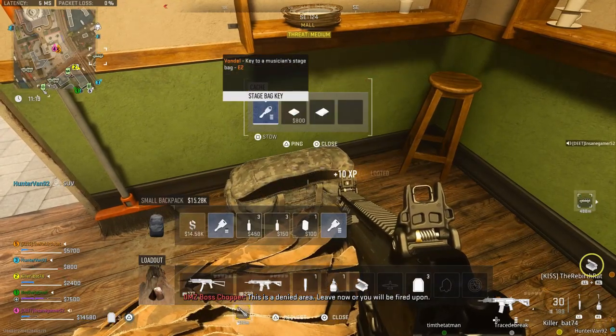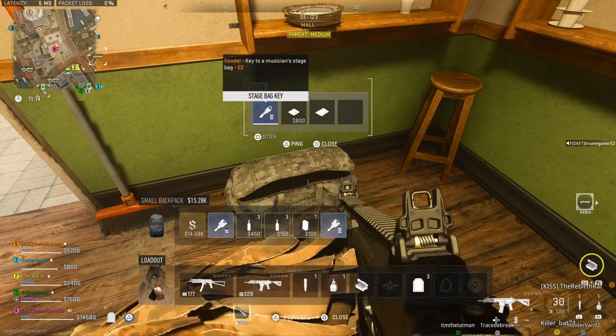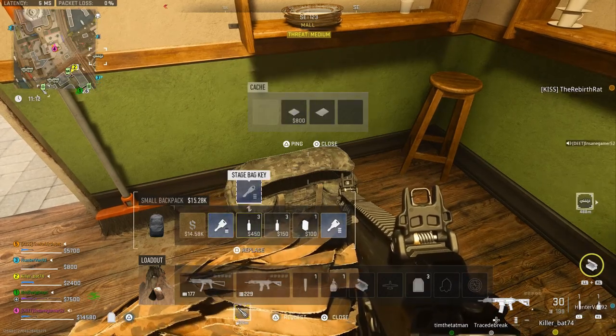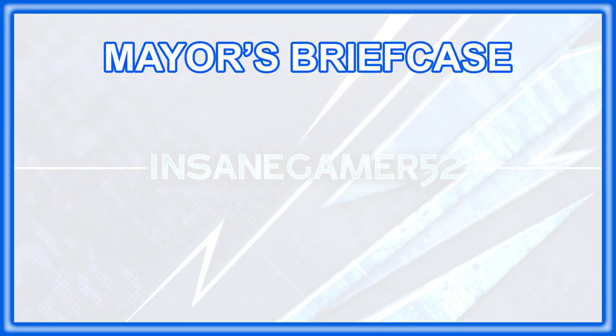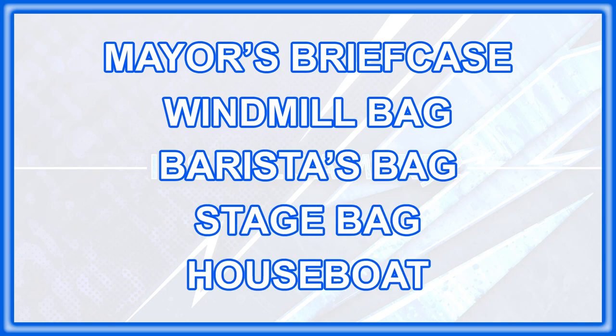Open it up and you'll get a Stage Bag Key, a game console, and an inspiring speech. This key is actually part of a chain of keys that give you a new key at each location. The current chain I'm aware of goes from the Mayor's Briefcase to the Windmill Bag to the Barista's Bag to the Stage Bag to the Houseboat.